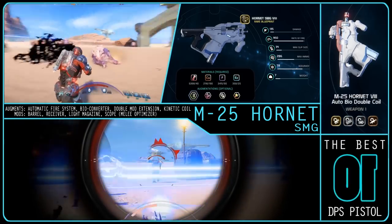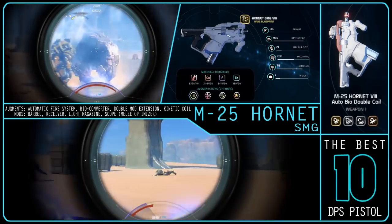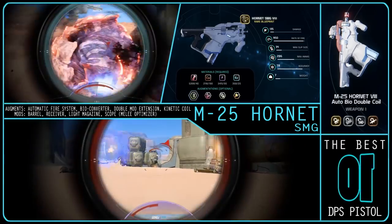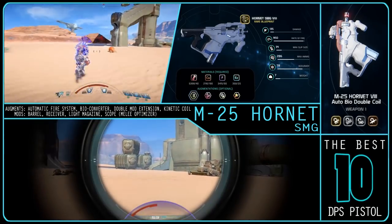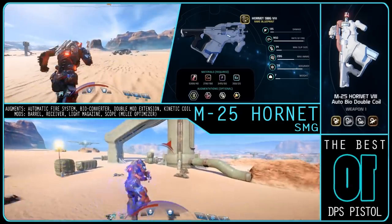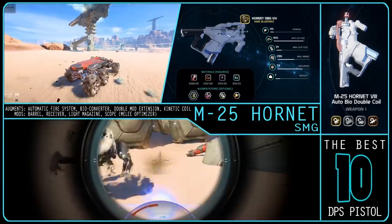Its accuracy is good, its weight is low, its force is expectedly low — but considering its huge 950 rate of fire, that force builds. The clip size and max ammo are perfectly acceptable. The Hornet beats with or without a bio converter, with the bio converter adding around 50% more damage per second.